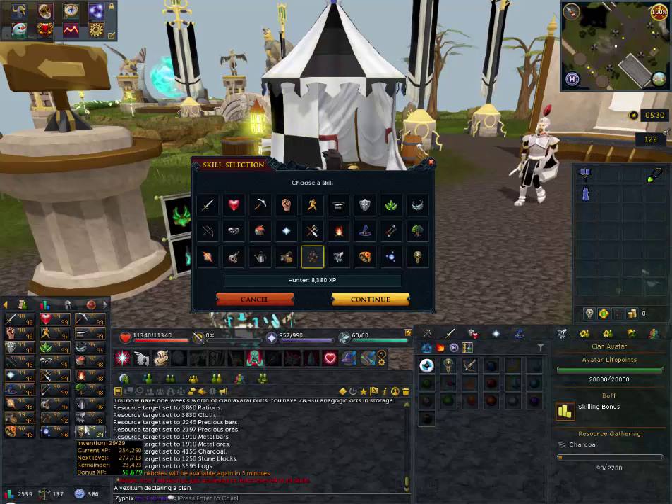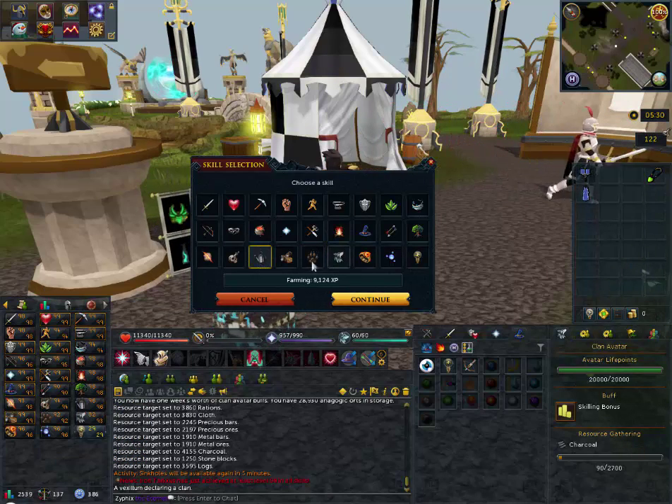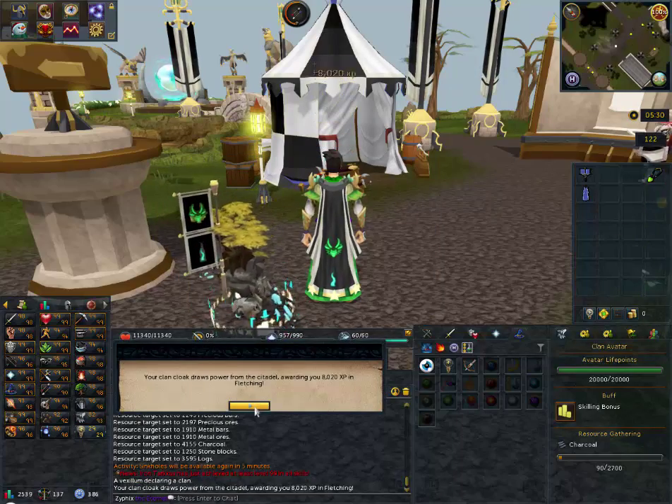It's basically a small lamp worth of XP toward whatever skill you feel like every week for skilling — it's pretty great. I'll throw it on fletching. I really hate that skill; it just takes forever.